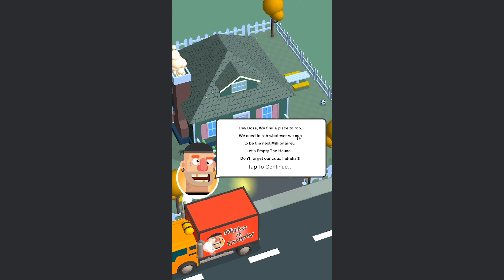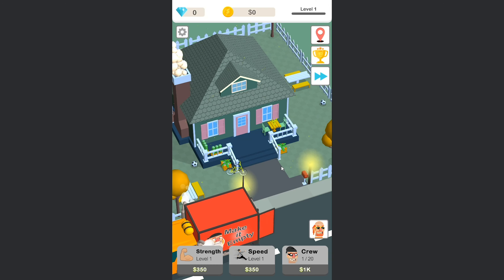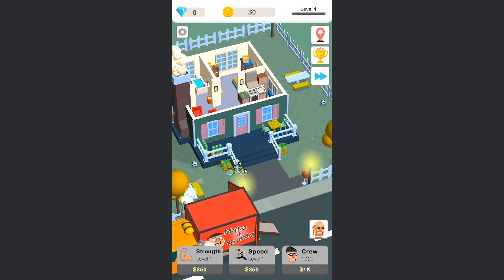Hey boss, we found a place to rob. We need to rob whatever we can. Be the next millionaire. Let's empty the house. Don't forget our cuts. OK, so we're going to go and try and rob this house.